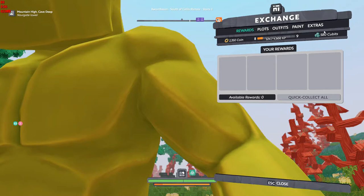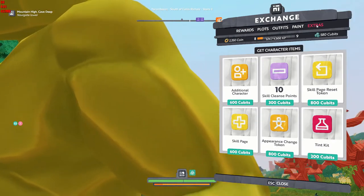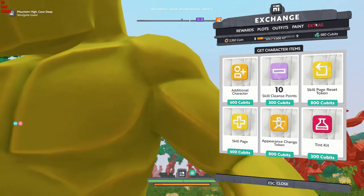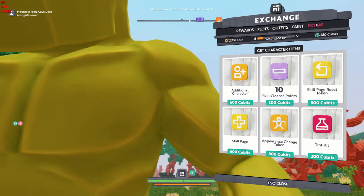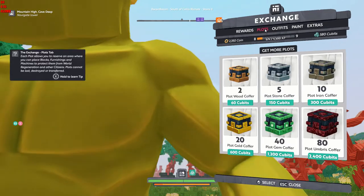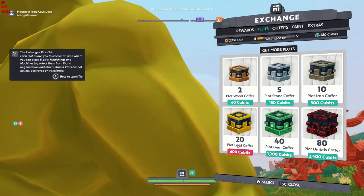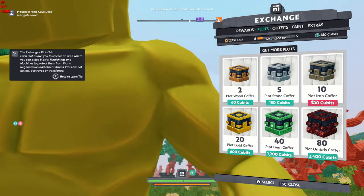Wow, what's extras? Oh, an additional character — well that's interesting. So it's not all just about plots. Hey, 600 cubits for an additional character. What could we get for plots? Wow, a 20-plot gold coffer. Almost — 300 would leave us 280.